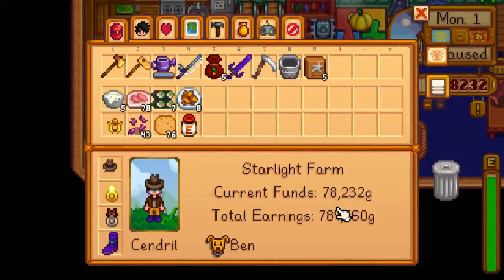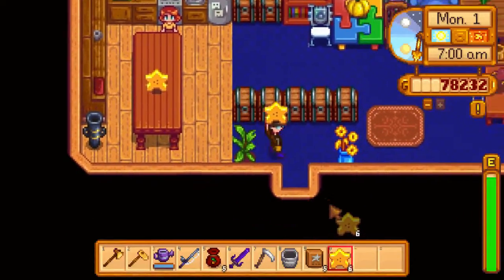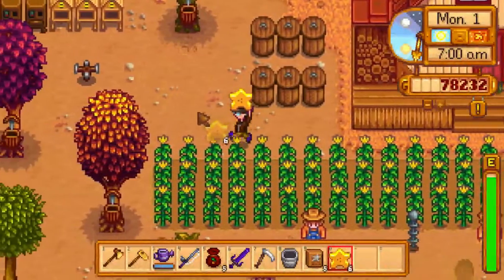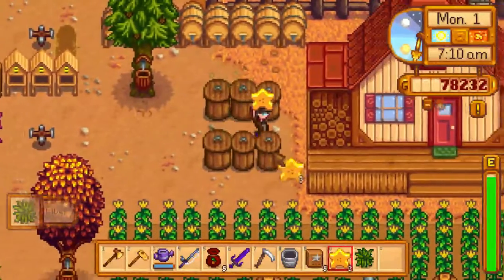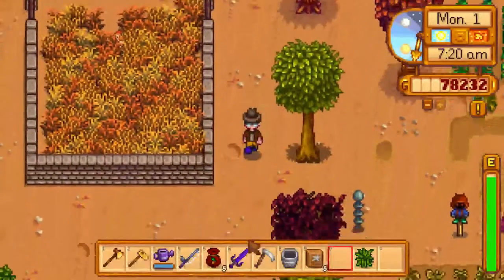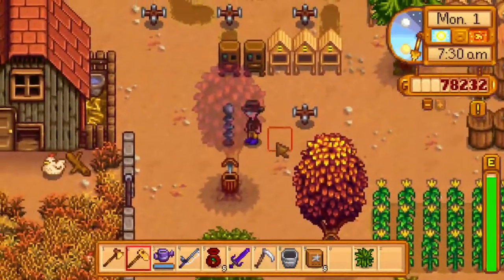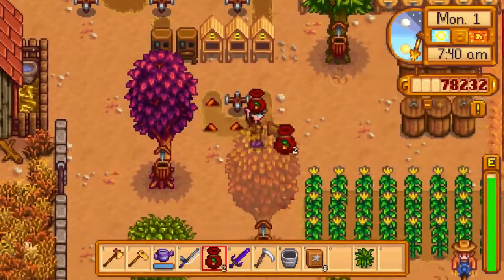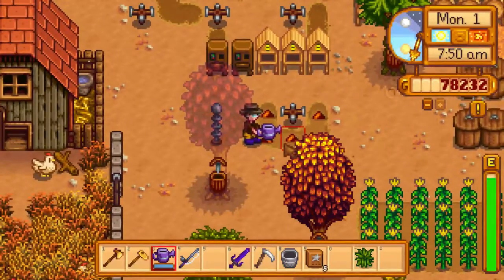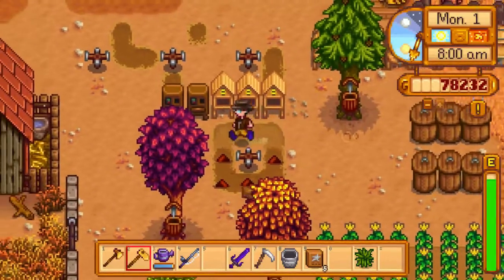What did I come in here for? What was I gonna do? Starfruit - just seeing that made me remember. Grab the starfruit. Okay, it's already seven. I'm gonna place them right here instead of flowers. Those look fancy. And that way the sprinkler will take care of them - no messing up. Let's take care of the animals before we head into town.